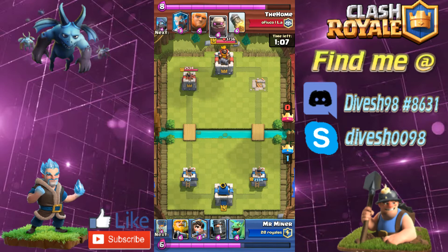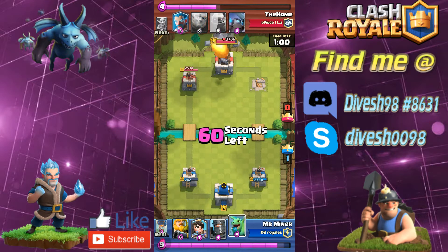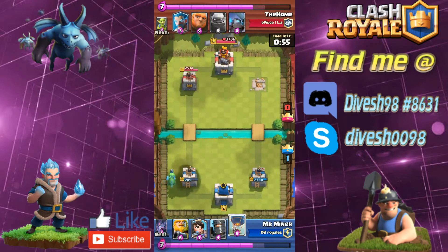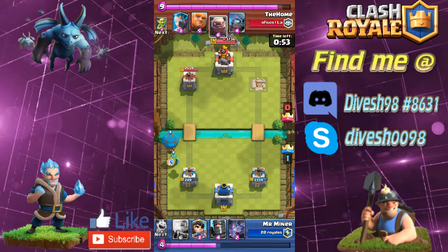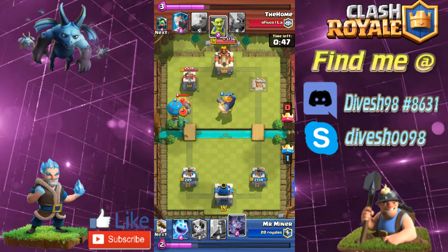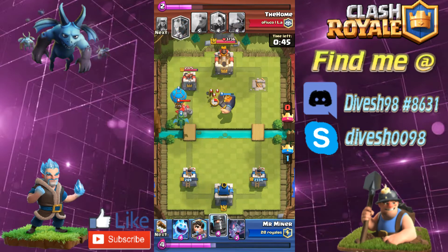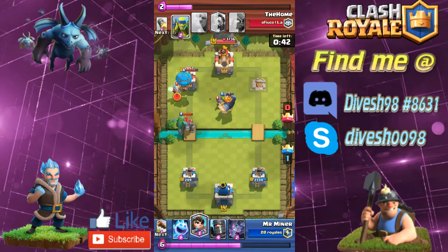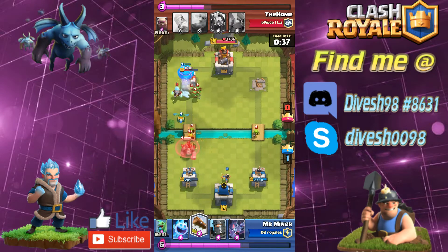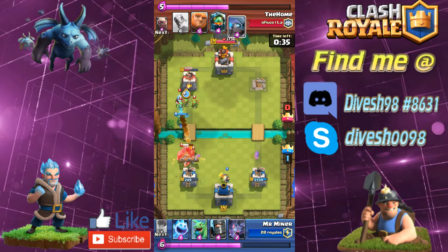My opponent now has the golem. The golem is a freaking powerhouse — if you use it correctly it can take you really far. For whatever reason he decides to invest his six elixir in a rocket, so I'm totally fine with that because now I get to use my balloon freely. I drop the royal giant in the pocket to tank for the balloon. The royal giant in the pocket is a cheesy move — we all know it — but with the two-second deploy time it's much easier to counter now.